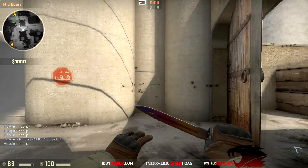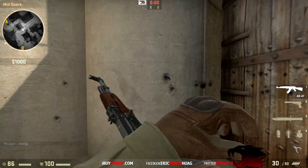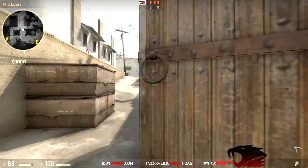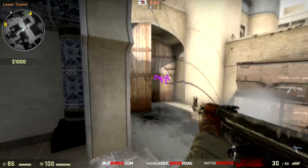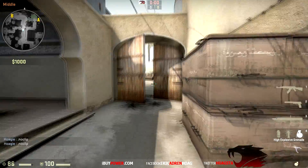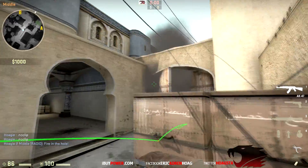The other spot that's important to clear — that can stop you from having a successful round — is a guy close here. He's really hard to flash or kill because he's in a really good spot. So some things you might want to do before you smoke: throw down some spam at this guy, and then maybe throw a nade, see if you hear it hit him, and then go into the smoke.